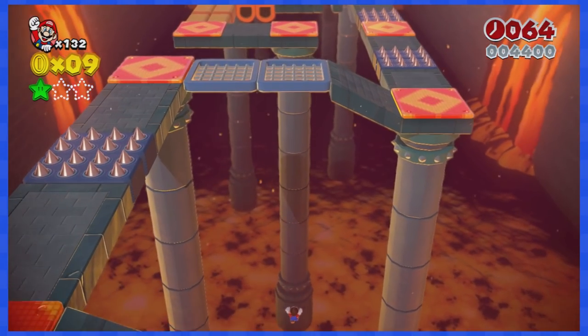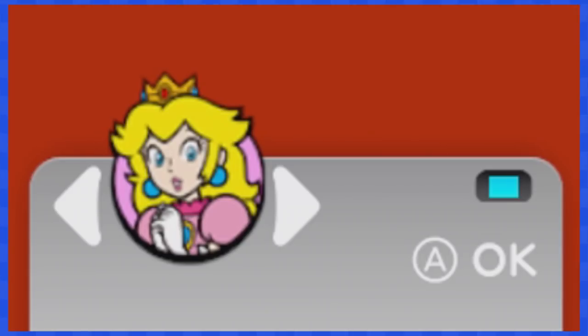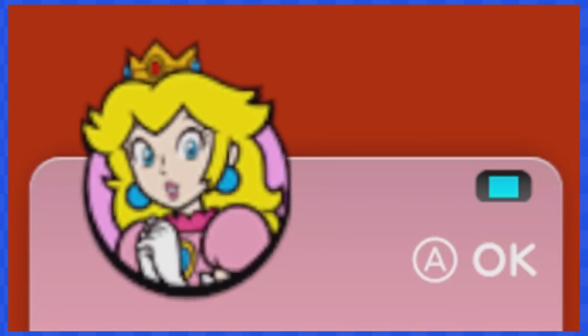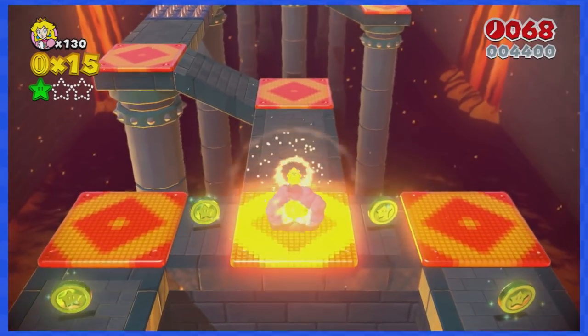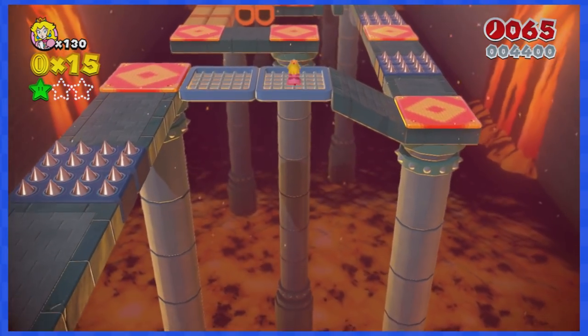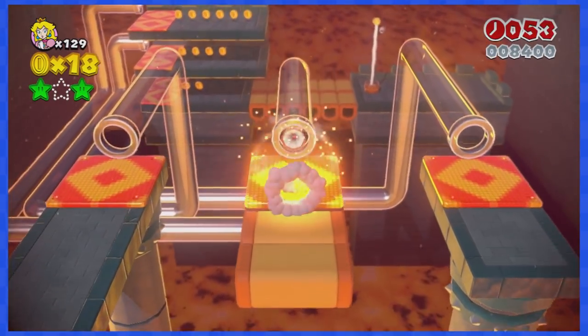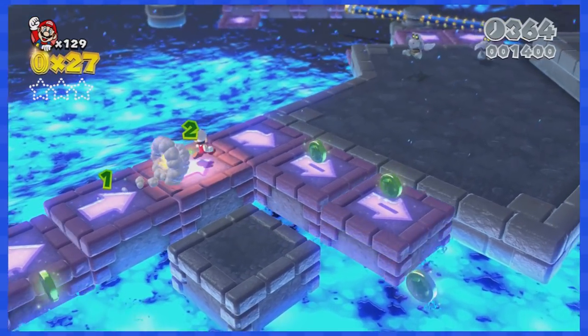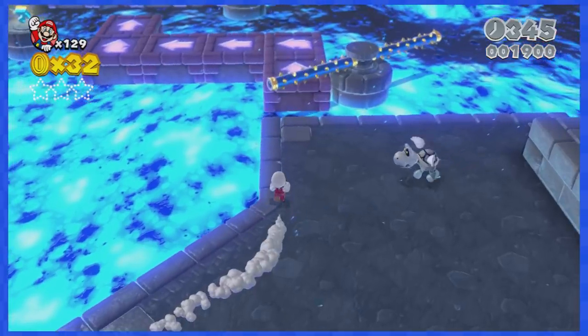I sadly wasn't able to clear one part using Mario — the gap is just too big. But Super Mario 3D World has four different characters, and Princess Peach can glide in the air for a couple of seconds. Clearing that gap is now super easy and this level will be done.